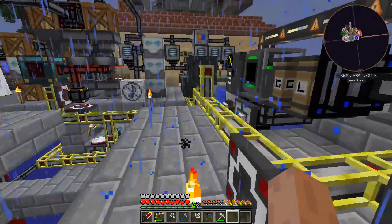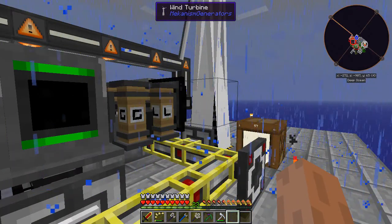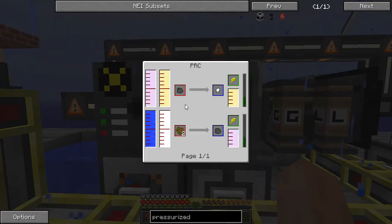The pressurized reaction chamber is kind of a pain because if you accidentally fill it with any one particular gas, it cannot be emptied except by being exhausted — you'd have to use up all the gas in there. So keep that in mind. The PRC is really only used to make biofuel into substrate and substrate into HDPE pellets, but be careful to make sure you get hydrogen in the right one.